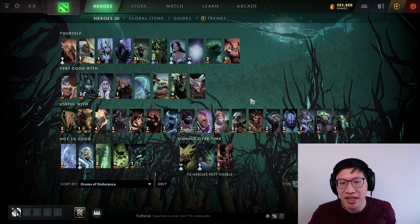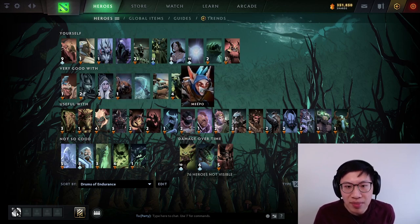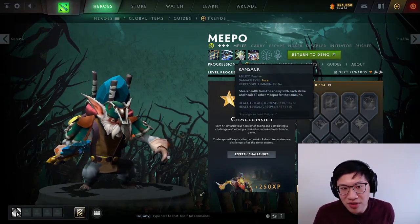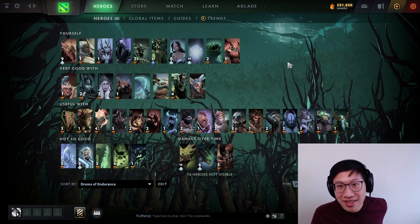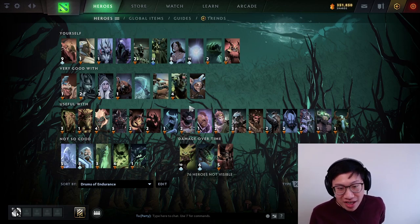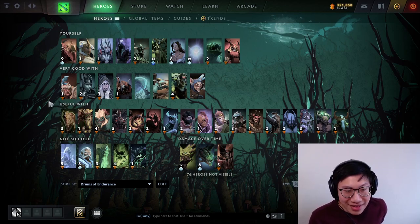Meepo is probably the fastest tempo hero on this list. Because he builds a lot of stats to share with his clones, Vlads ends up being really strong — all the clones are lifestealing. You give them their own lifesteal with Vlads, give them all a bit of extra bonus damage, and it just adds up enormously. He's like giving a full hero's worth of bonus damage and then doing it four or five times. If there's a Meepo in the game you have to play around him, so buffing him with Vlads is great.